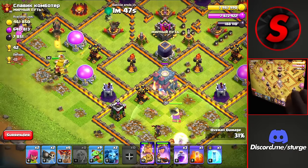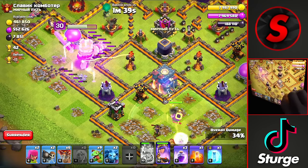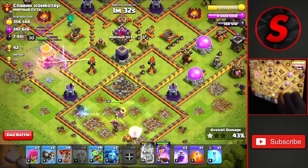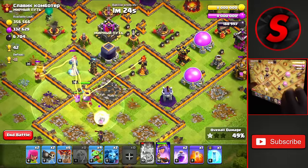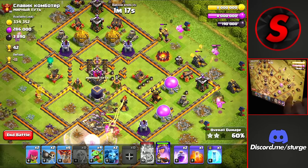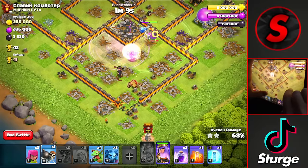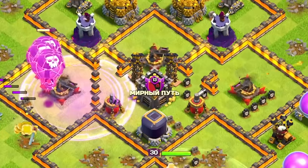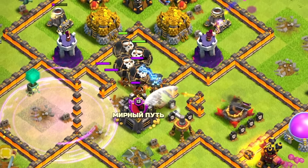We get ready with a rage spell to get through both heroes at the bottom of the base. Both Inferno Towers are on multi mode so the Queen should handle them easily. We drop the King on the left side with a baby dragon to funnel him into that compartment, using wall breakers to open it up. Dropping rage through the multi Infernos as some Teslas pop up too, and we clear out the complete bottom side of the base. We drop balloons on the left to take down the X-Bows in the middle.